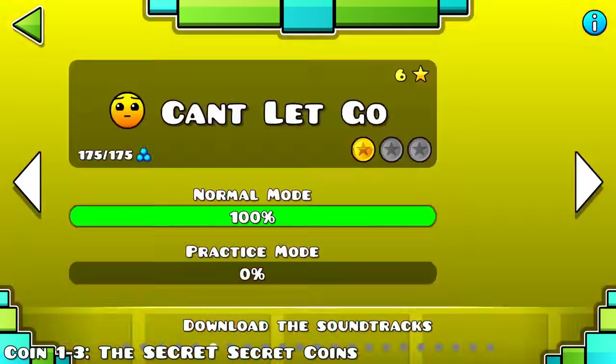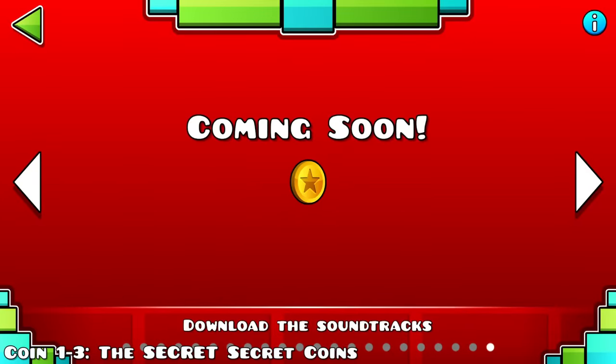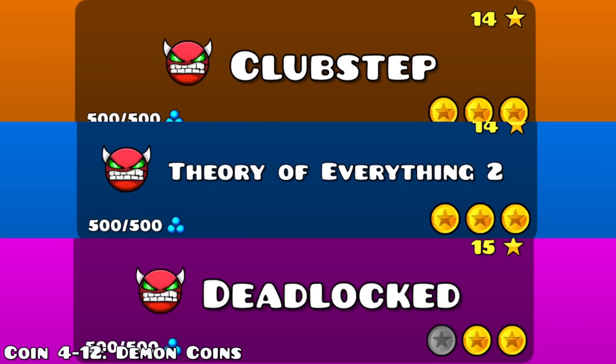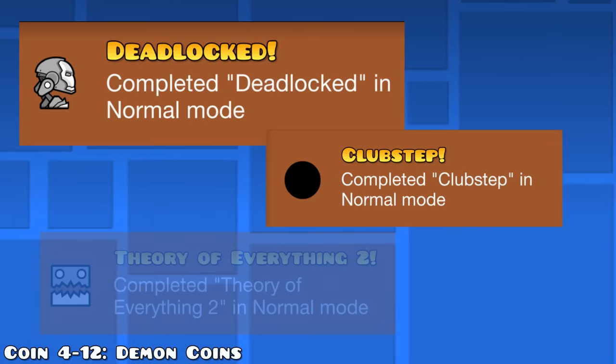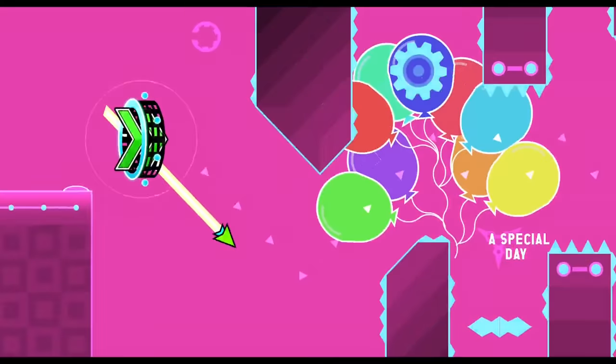Go to the Vault of Secrets again and type in "Globfop" to obtain your coin. You can get the final easy coin by scrolling through all main levels 3 times until a coin pops up on the coming soon screen — the final screen of the main levels. Click on it to get it. After this, I recommend getting every single coin in the demon main levels, since you can get separate achievements for these. Check out the timestamps for the demon achievements in the description.